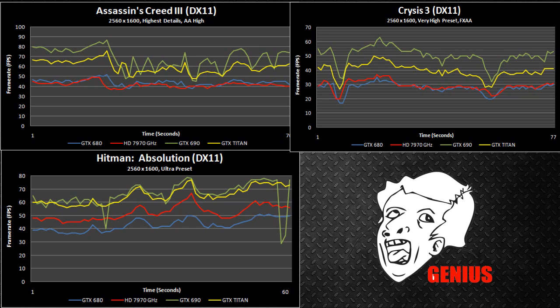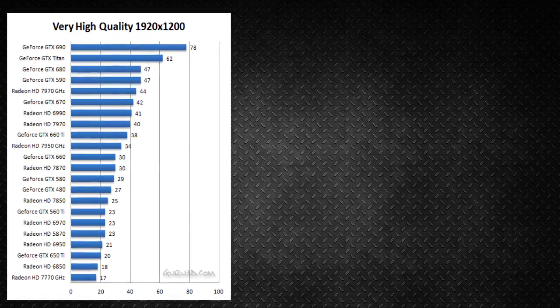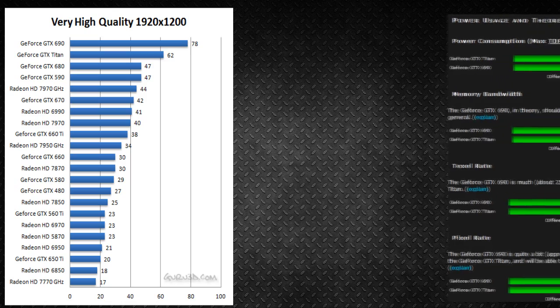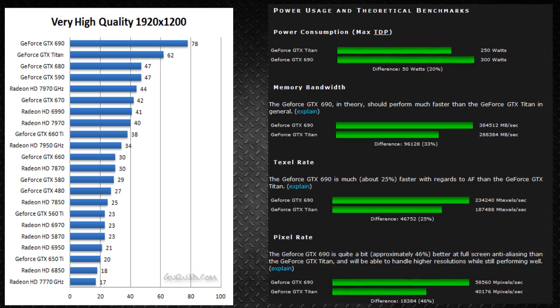Most of the benchmarks show the Titan being a little behind the GTX 690 — 5 to 25% behind. On the Crysis 3 benchmark you can see right here, the GTX 690 completely obliterates the Titan. The fact that it's a dual GPU partially explains this. So is it worth the upgrade? To be honest, it would be a downgrade and a waste of money. Even if you have an extra thousand dollars to spend, and you already own a GTX 690, maybe get a new monitor or another 690 for SLI — but exchanging the 690 for a Titan would be pointless.